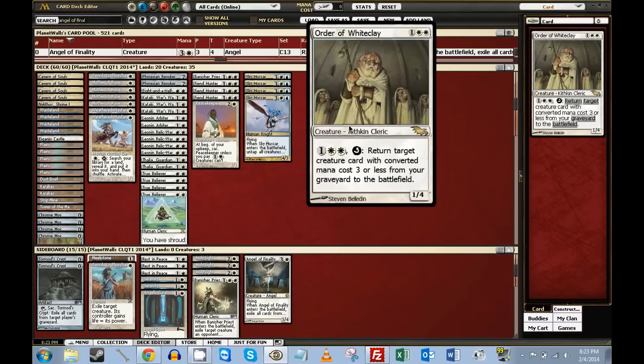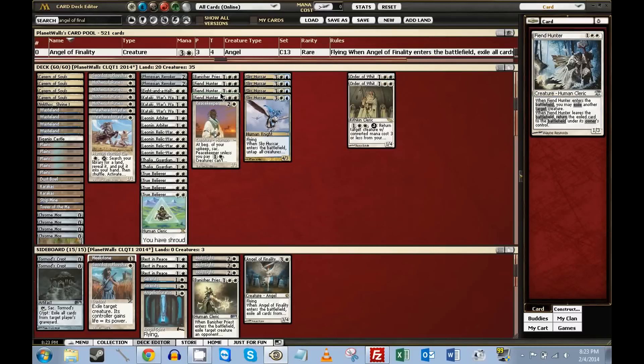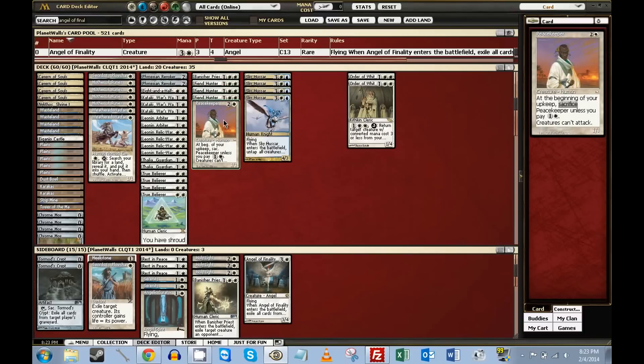He's also a 1/4 so he can't be Lightning Bolted, and he sits there as this gigantic wall, which is kind of fun. He blocks Frogmites all day. I'm not sure if he's good — he's pretty expensive to use his ability — but being able to recycle Fiend Hunter and Banisher Priest in some of the creature-based matchups seems pretty good.